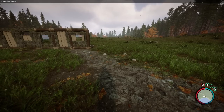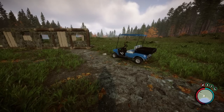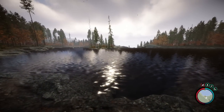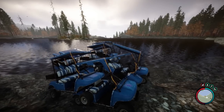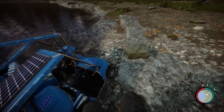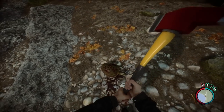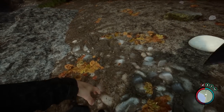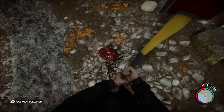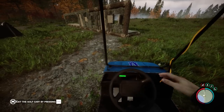Boom, there we go — 'add prefab golf cart.' Obviously you can put numbers at the end of that if you want. I added 'add prefab golf cart 10' and ended up with 10 golf carts. Look at that, it's a bit glitchy but it's fine. Should we get ourselves a little trophy? Why not — come here, turtle. Turtle head trophy. Nice. Right, let's jump in this and see what we can do.